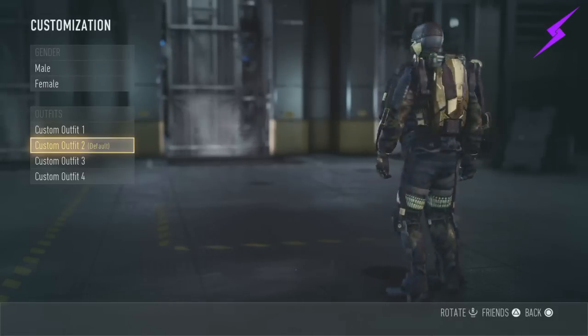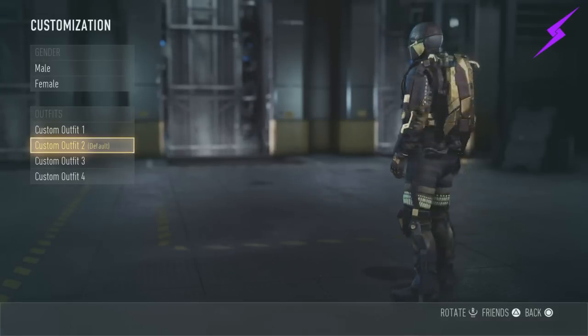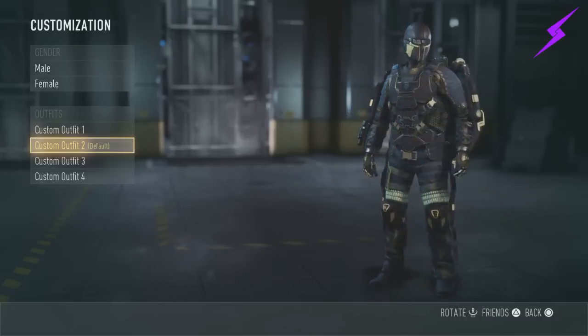The Shin Guards are Triple Killer 2 — earned 10 Triple Kills. The Boots is Triple Killer 1 — earned 5 Triple Kills. That's pretty simple.